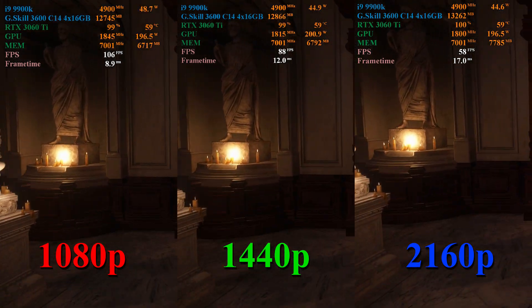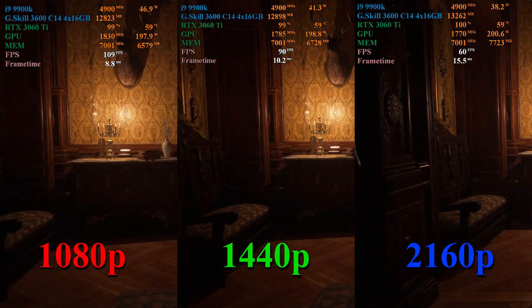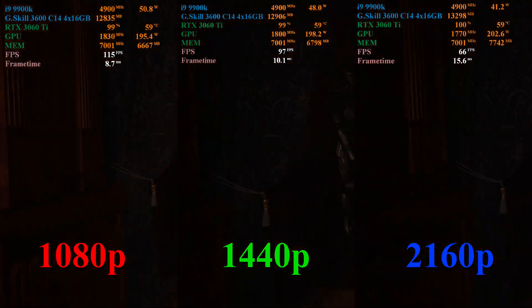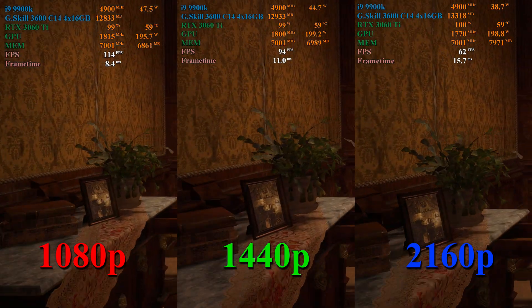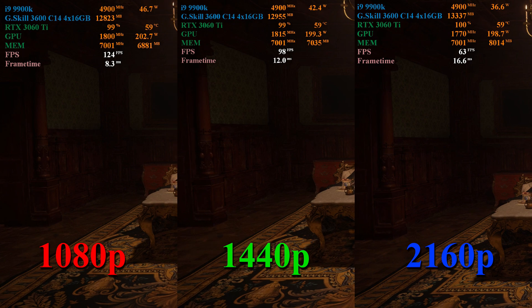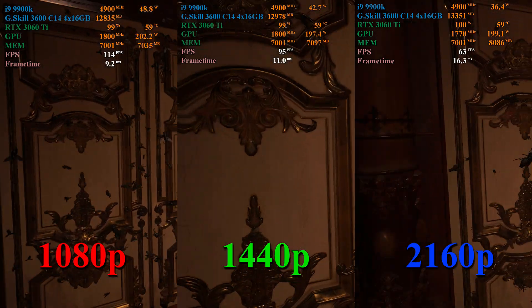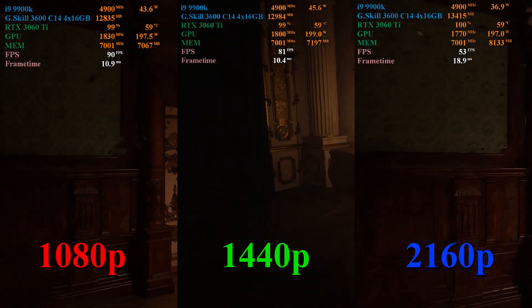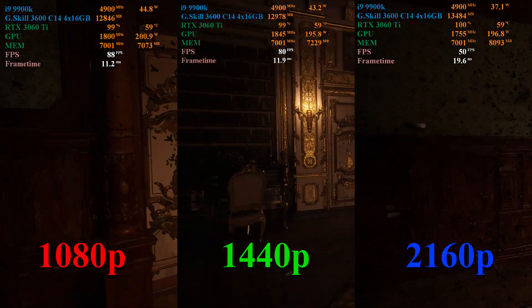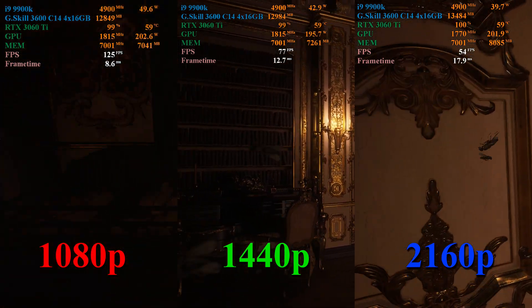Inside Castle Dimitrescu, 1080p frame rates are between 100 and 120 frames per second, so if you're running a high frame rate monitor I think you'll be pretty happy with performance. 1440p frame rates are between 85 and 95 FPS, and 4K sits between 55 and 65 frames per second — not quite hitting a constant 60, but very close. During combat, lighting and particle effects with ray tracing on cause frame rates to drop about 15 to 20%.